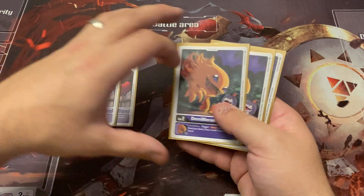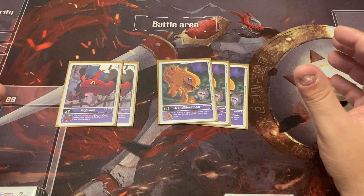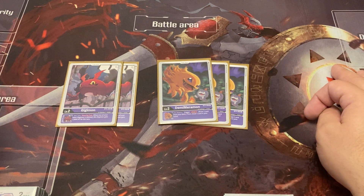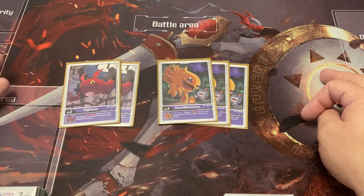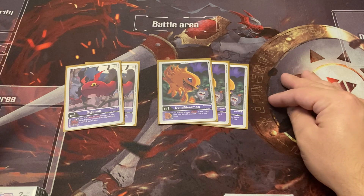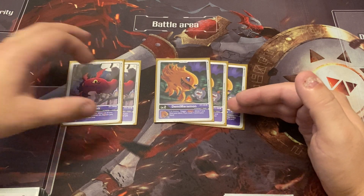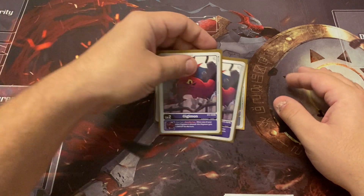For our babies we have two GGmon and three Demi Mira. I'm a big fan of the 3-2 split — unless an ability is really good, I like to split between the two because sometimes you want that draw power, and sometimes that extra 2000 power push is nice, especially late game. Having four of one baby come up first turn means he's probably going to die and you lose that 2000 boost. The draw power is more important, which is why I run three Demi Mira and two GGmon.